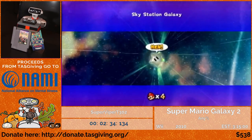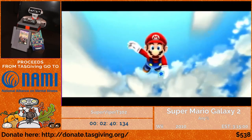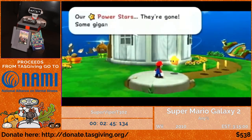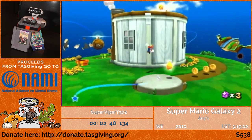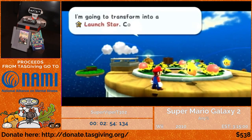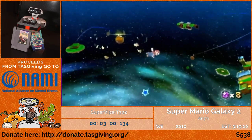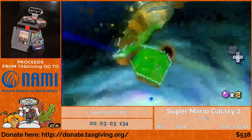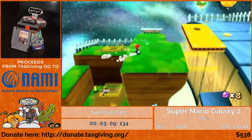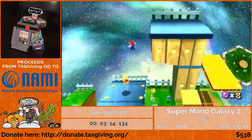Now heading into our first star of the run: Sky Station's first main mission. It's pretty action-packed right from the get-go. First, I'm going to skip going to the bottom half of this planet entirely. After this Luma's done talking, I'll stand still so that cutscene ends about half a second earlier. The spin move is pretty broken — it gives you more height out of a jump, so you can scale super high walls. You'll be seeing this type of maneuver used a lot throughout the run.